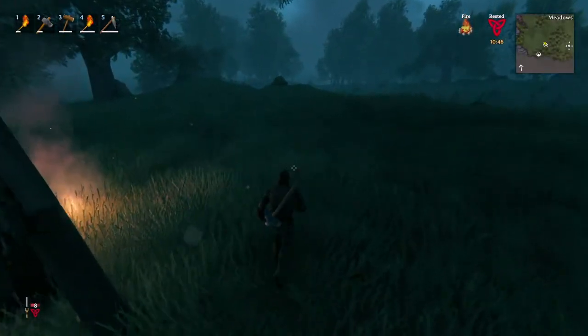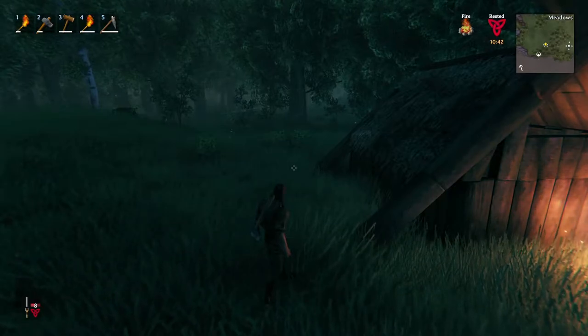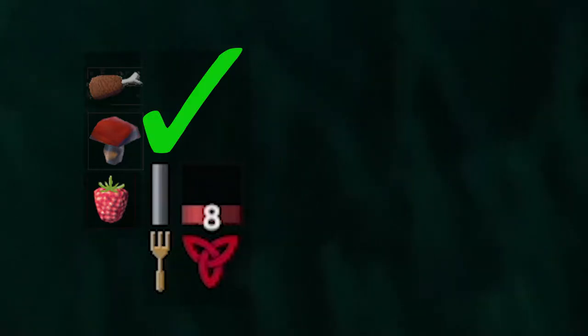In the last episode I showed you guys the basic mechanics to get you started and building your first shelter, but now you find yourself with low health and stamina and in dire need of a decent feed. If you look to the bottom left of your screen you will see three boxes next to your health bar. These boxes show you foods you have recently consumed, and in order to fill all three boxes you will need to eat three different types of foods — for example you will not be able to fill all three boxes with raspberries alone.